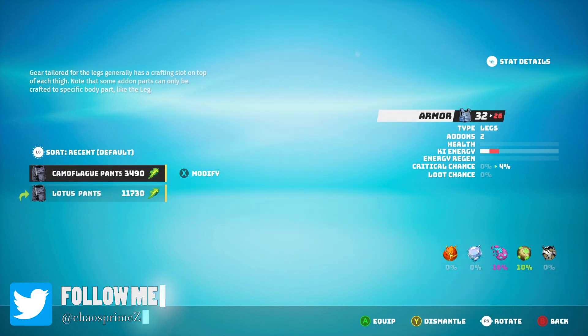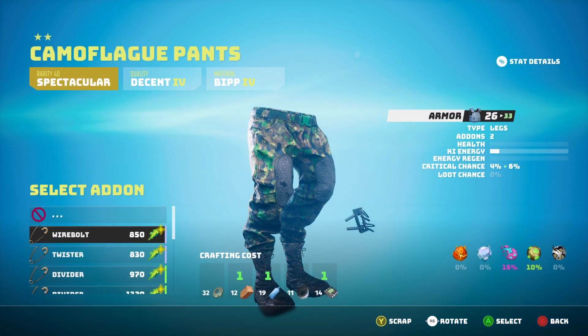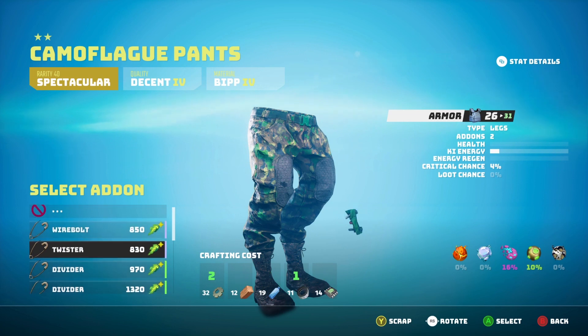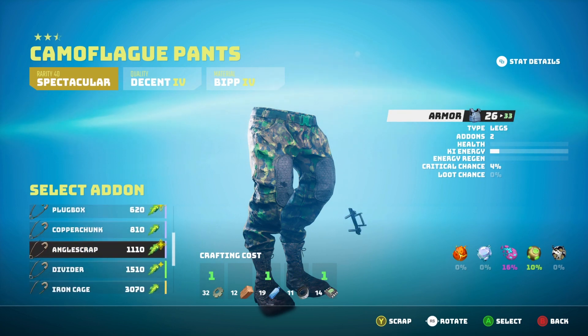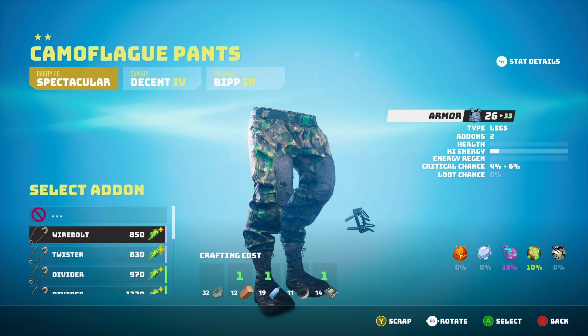If I go into this one and I modify, I can add an add-on. Selecting the add-on — these are items you can find in the open world that will allow me to increase the armor and effects of that piece. As you can see, they go up quite a bit, all the way up to 33, which is the limit of this one. And you can see that this is a two-star item.